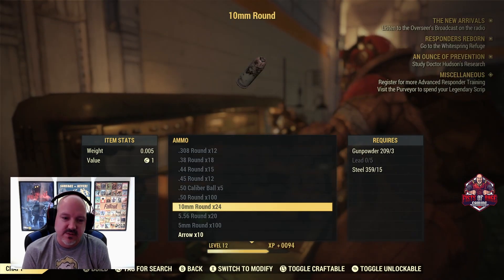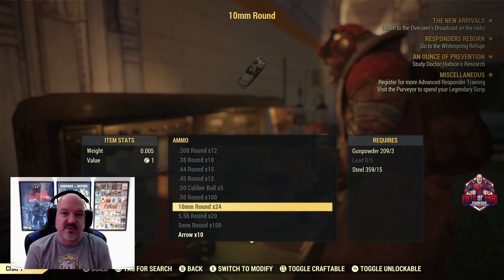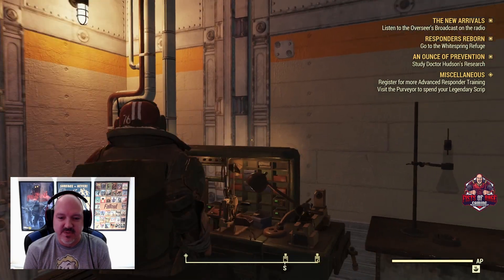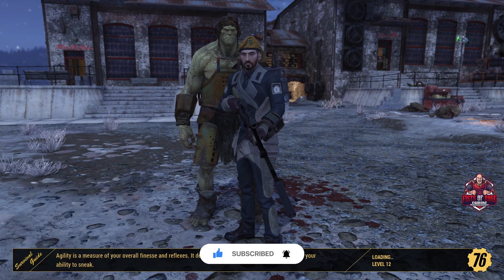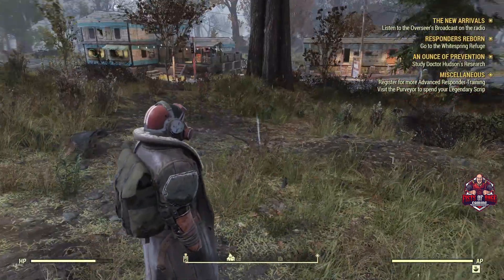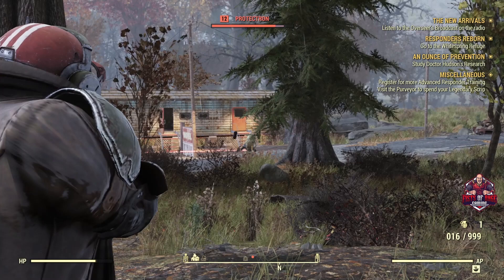Luckily I saved somewhere, so we'll just have to make sure we use 45 ammunition later — which we will, because that's what the Fixer uses. Anyway, we're going to continue on with our mainline quest, New Arrivals. Once we get back in Appalachia, the first step is to listen to the Overseer's Broadcast. But we can help get rid of this Protectron first.